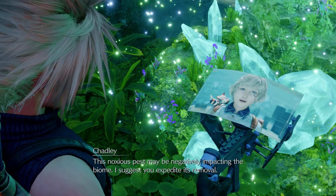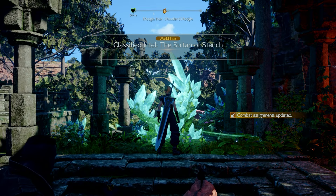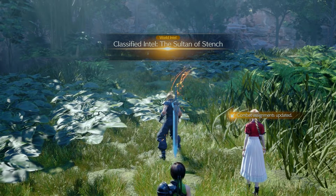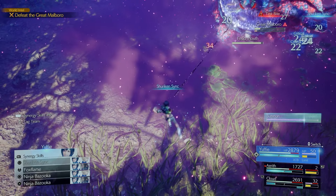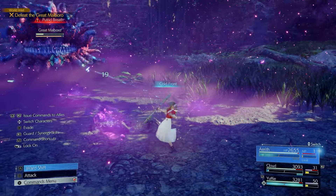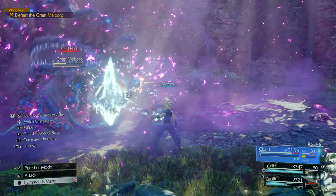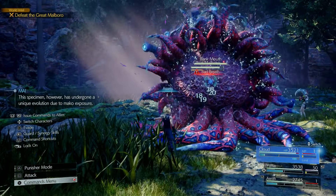Besides Excavation Intels, doing Expedition Intels leads you to the Classified Intel, which leads to what I call the boss of the area — the Great Malboro, in a challenge called the Sultan Stench. These are the most annoying enemies in Final Fantasy. It's super weak to ice damage, but if you're under-leveled you can farm this enemy repeatedly to max out your level before moving on. Don't forget to assess everything in the area.